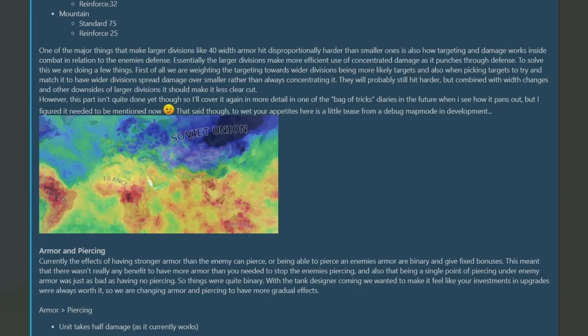The final part talking about combat width covers how 40-width armor divisions had a disproportionate intake of damage due to how concentrated damage was not punching against their defenses correctly. Hopefully the damage will now be spread wider over all of the units, meaning they should take more damage and not be so impenetrable as before. There was also some discussion about how overstacking units would work differently, but that's being saved for a future Bag of Tricks dev diary.